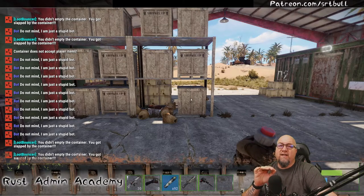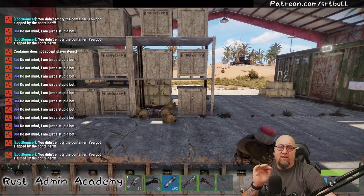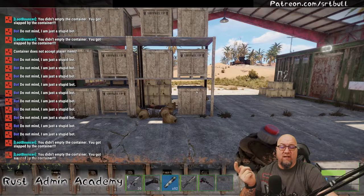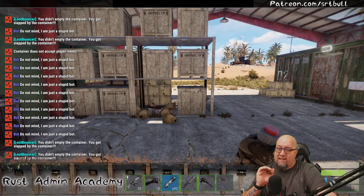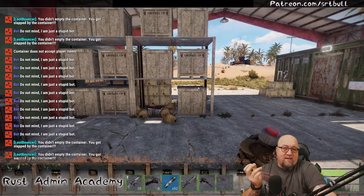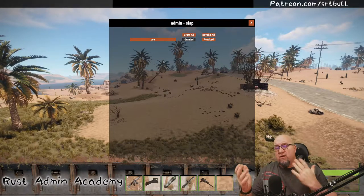There are some timing issues to be aware of. On one of my servers, players had enough time to leave the loot container, hop back in their mini heli, start flying away, and get halfway back to their base before getting slapped. Sometimes it'll knock them right out of the heli; sometimes it'll slap them so hard it kills them mid-air. Make sure you fine-tune the slap plugin settings so it works fairly on your server and doesn't make your players mad.